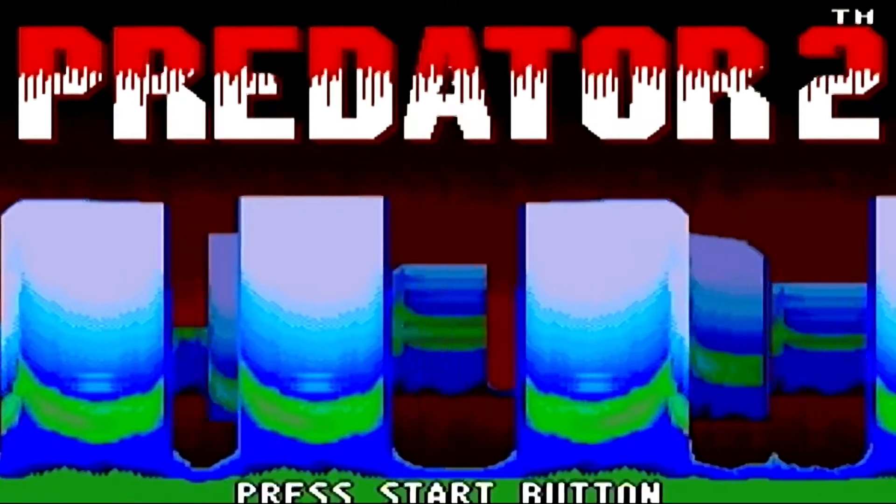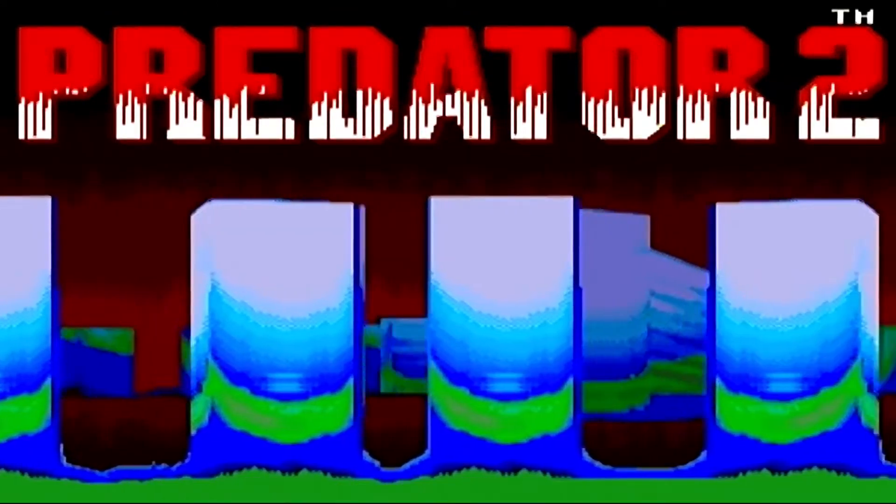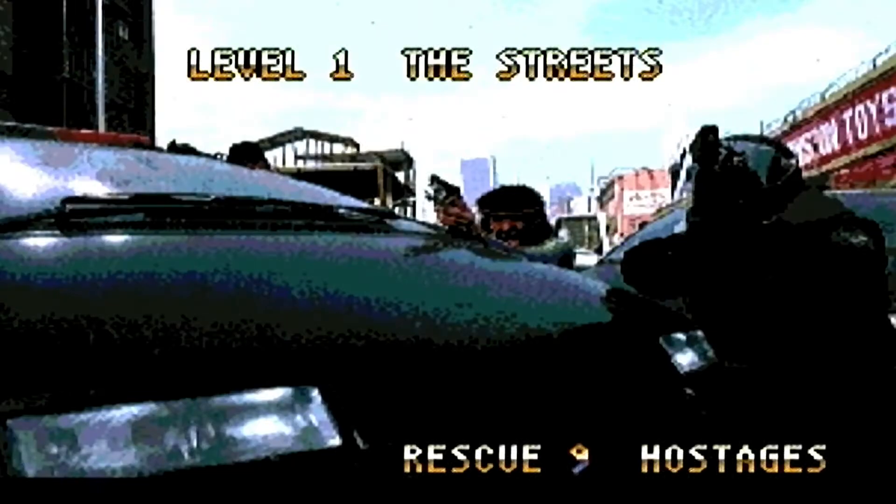Let's keep pressing start until the game does start. That's quite a cool title screen - I like the way the word Predator and the number 2 are bleeding from the top, nice little touch. We can start the game, input a password, adjust the skill level. If we get so far and die we can restart from the beginning of that level. Let's leave it on the default settings and give it a bash.